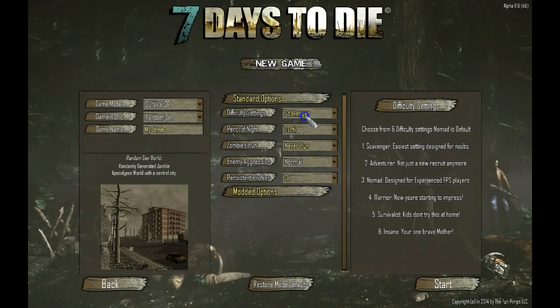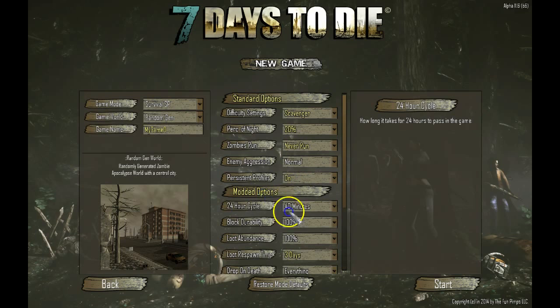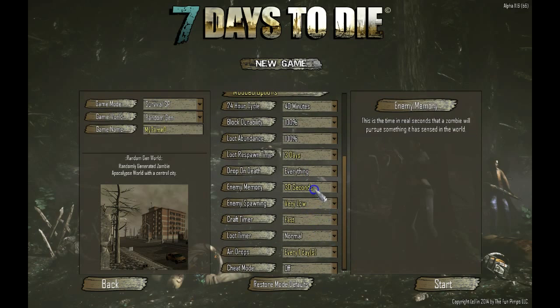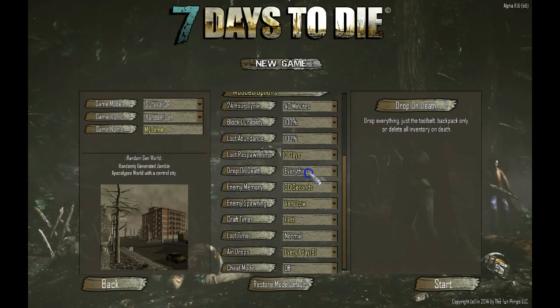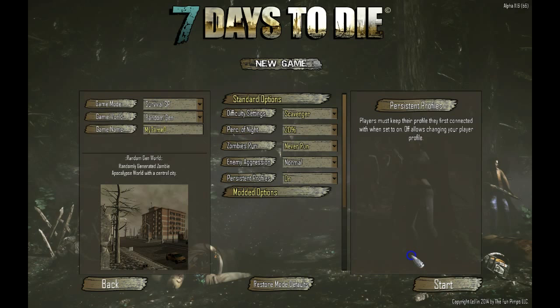When you're first starting out, click Scavenger for difficulty — zombies are very basic at that level. The night is 20% so you have 80% light and 20% dark. I personally like Romero zombies that never run, but you can have them always run. Set aggression to normal. One thing I like to do is set drop on death to nothing or never, so you don't lose your stuff. That's how I set up the game to start.